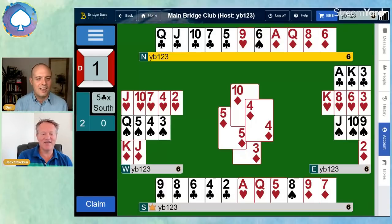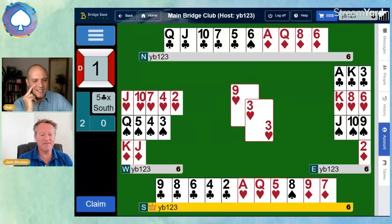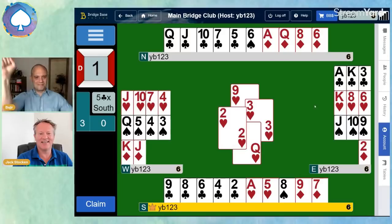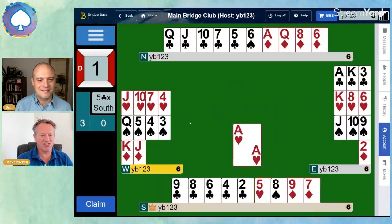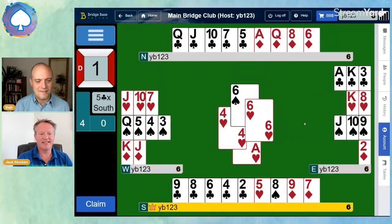It's five clubs doubled — we need to make it. So now we're in dummy. We play a low heart, and normally we play to the ace with a singleton. But our only hope is to finesse the queen, because we need a discard of the six of spades. So we had to risk going two down at least to make this contract. But our luck was in — isn't that lucky? So we've risked the finesse, we can now cash the ace of hearts, and away goes the six of spades. Our spade loser is gone. It takes a lot of confidence and experience to do that — to see at trick one or trick two that we had to get rid of that loser, and the only chance was the 50-50 heart finesse.